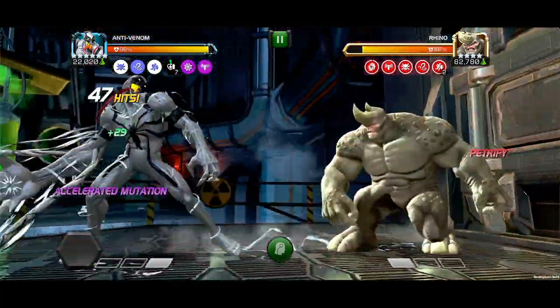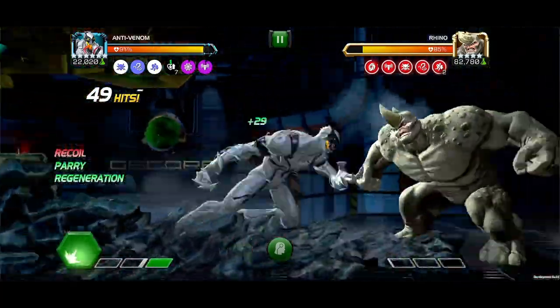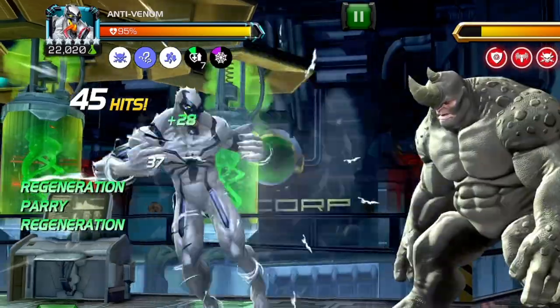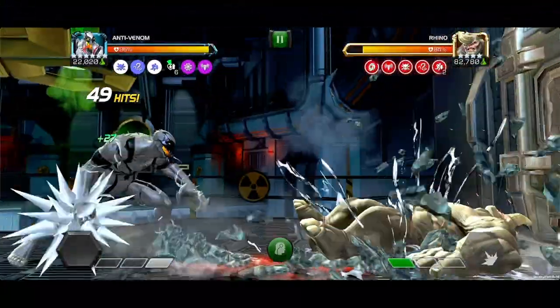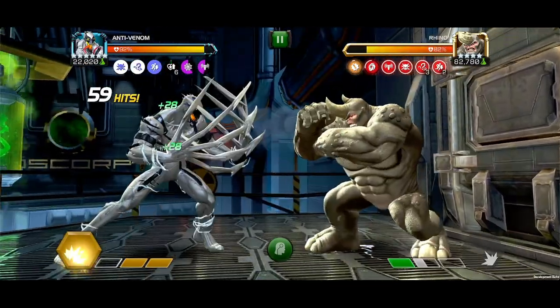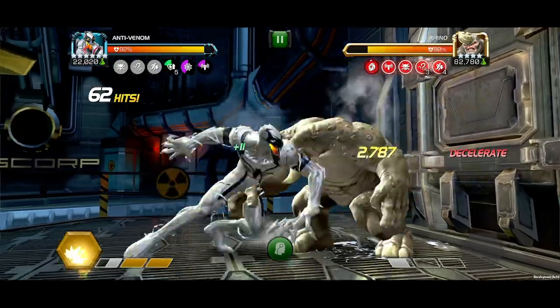From there, launch the Special 1 to gain an Accelerated Mutation passive to build up additional Genetic Mutation debuffs, and refresh the Evolved Mutation passive to keep the bonuses going. Next, work up to bar 2 and launch the Special 2 to gain a Fury passive for each Genetic Memory consumed, and relish in the damage.